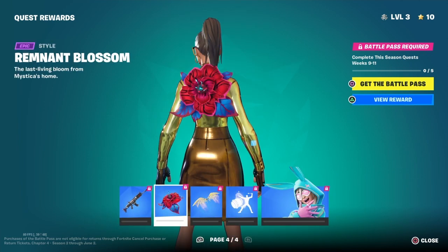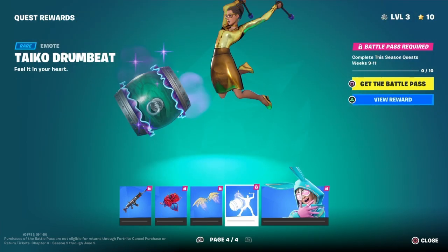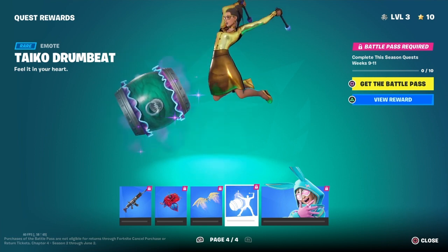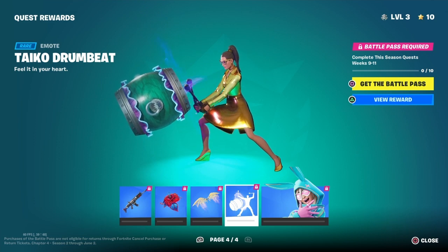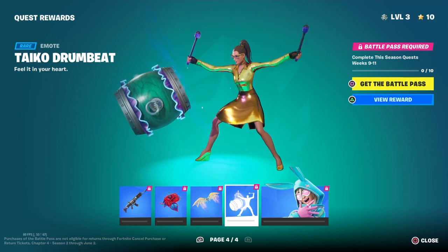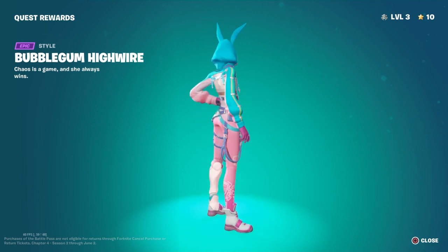Next we've got a wrap. A backflip. A new glider style. An emote — look how she aggressively hits it. Let's watch it one more time. That's it. Alright, we've got a skin style. There. That looks cool.